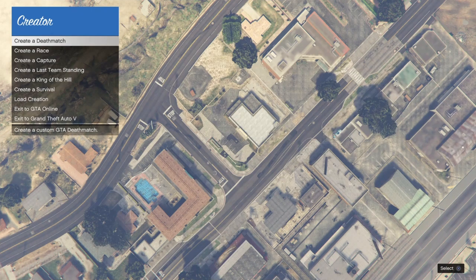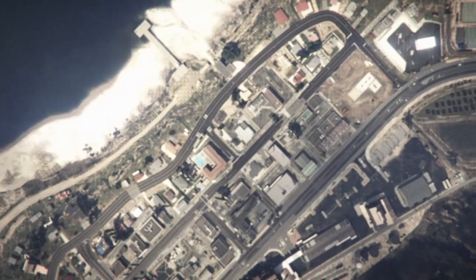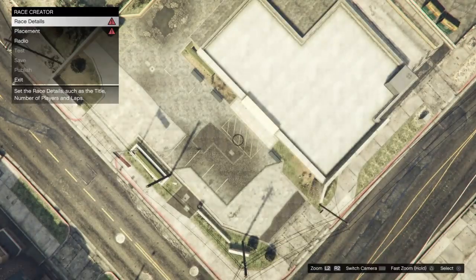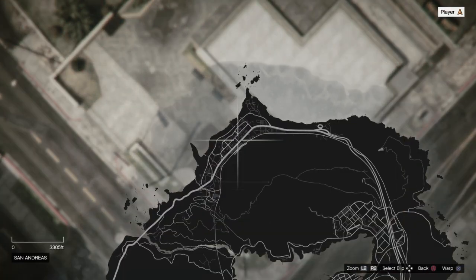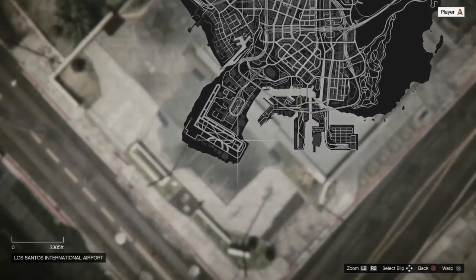Once you get in the creator, go ahead and create a race and do a land race. As soon as you spawn into the map, go to pause, go to the map, and warp all the way down to the airport — it makes this a lot easier.